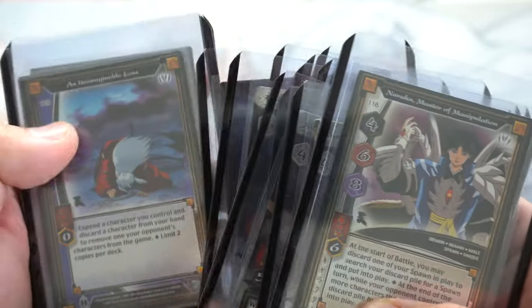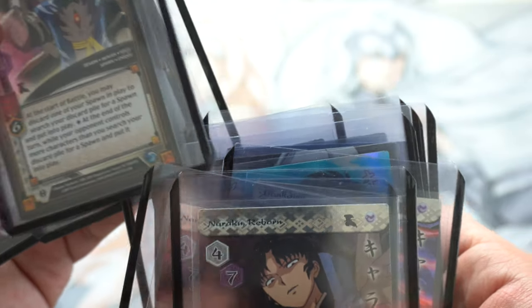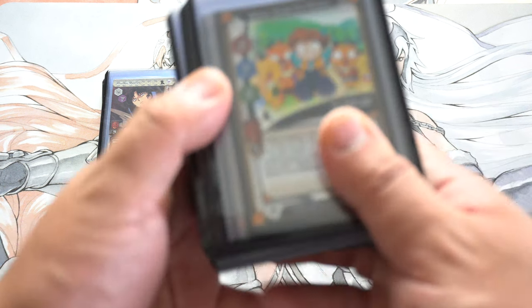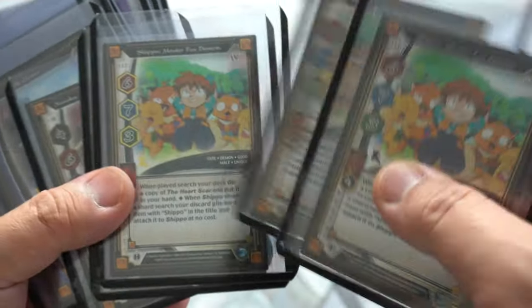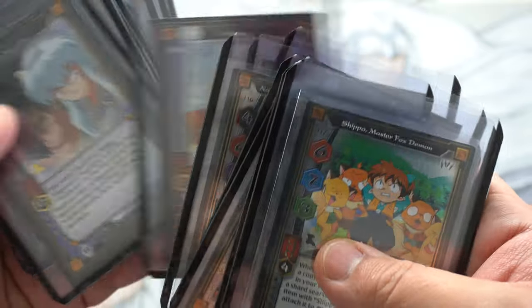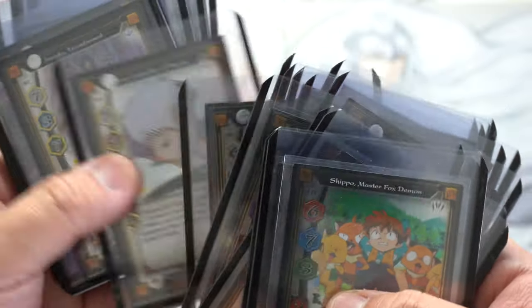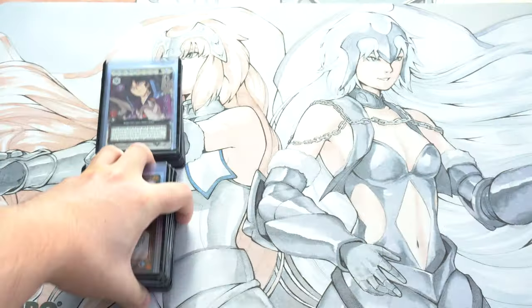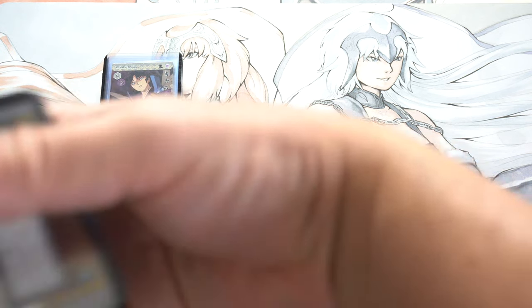These are the secret rares and hidden rares — some of them are hidden rares, they're just not organized properly. There are two rarities: one is a hidden rare, which is one in every 288 packs — kind of like a secret rare in Pokémon. These are gold stamped, so they're slightly more special. Inuyasha had a lot of random gimmicks going on at the time.